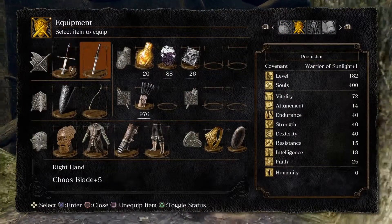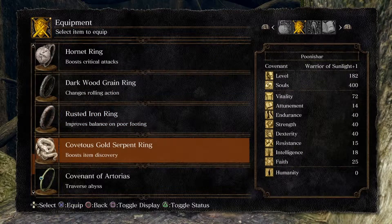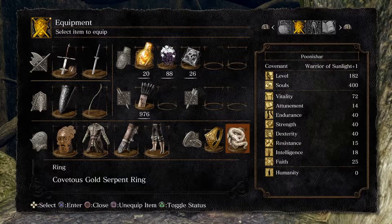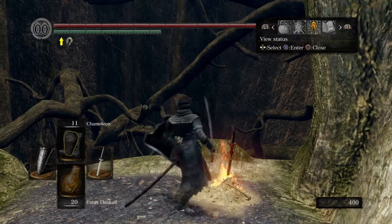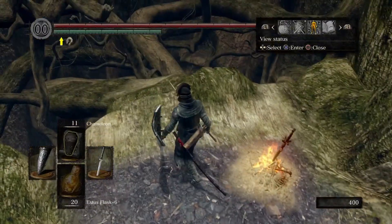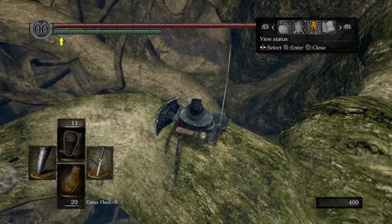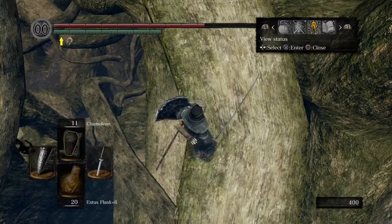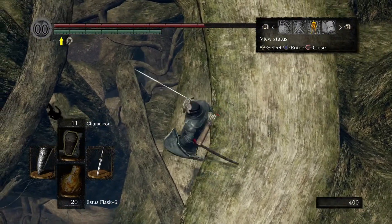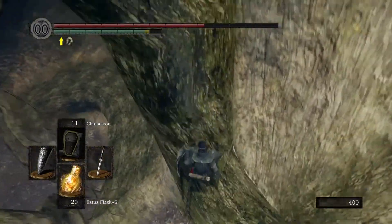Let's get this Rusted Iron Ring off and on with the Serpent Ring. On the right-hand side you can see the item discovery is boosted to 300. Here we go. Literally as soon as you step onto the walkway — there's a walkway directly to the right — just drop onto that, and then directly below that there's another ledge. Drop onto that, and then behind us is the area where we'll be farming.